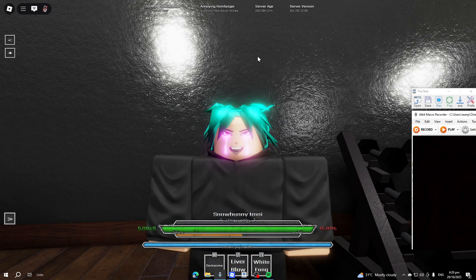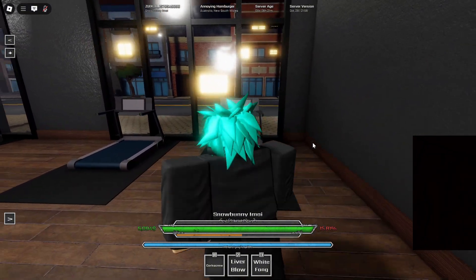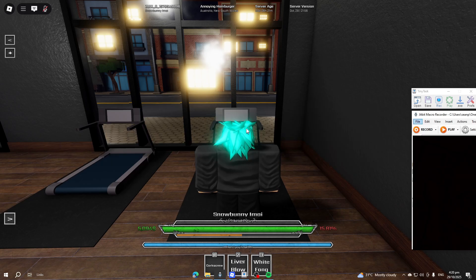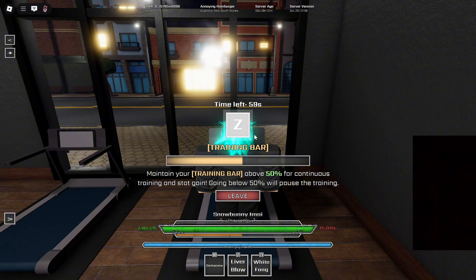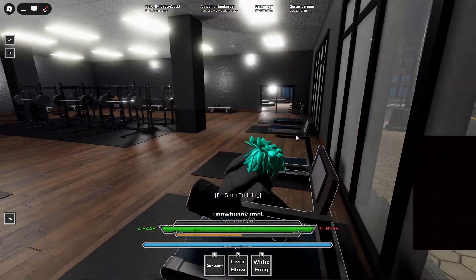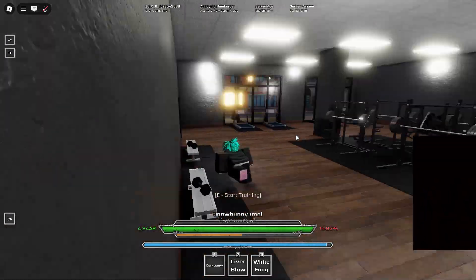So today I'm gonna be showing how to use our macro. We'll be using Tiny Task and Jitbit, so Tiny Task is for you to start the workout, and Jitbit is for the letters — it will automatically click whatever letters are showing. You could use like treadmills, dumbbells, pull-ups.